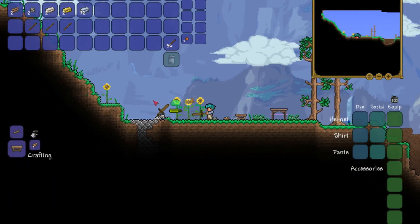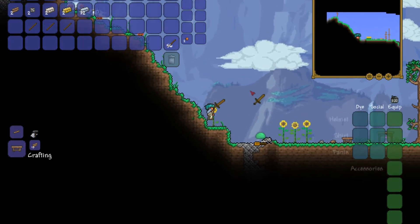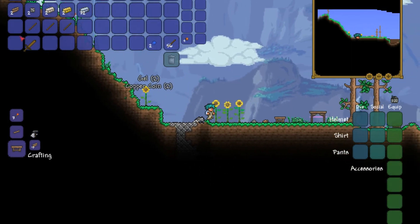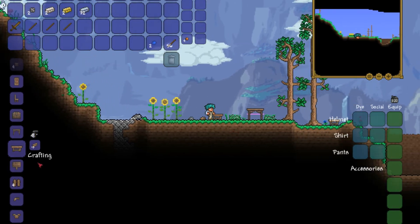A wooden sword! Let's swing it. You can actually hold it down and keep swinging. So let's just kill this slime — murdered! Wonderful. So we got our wooden sword there.